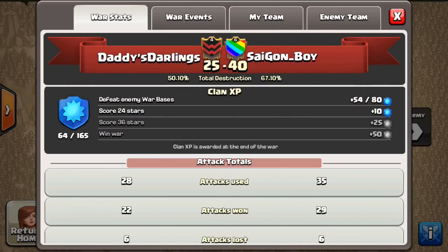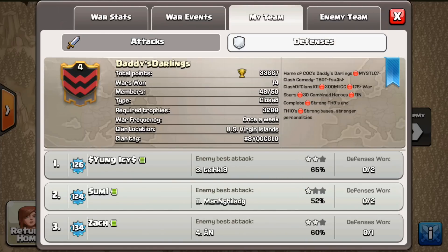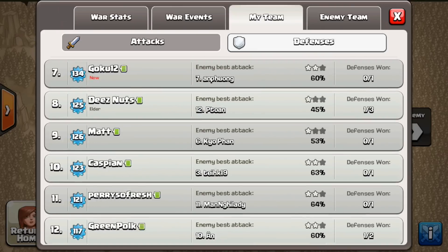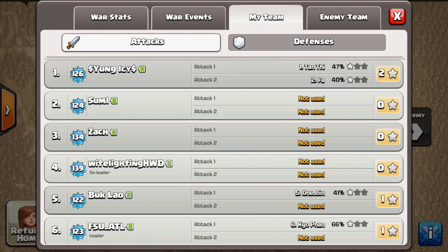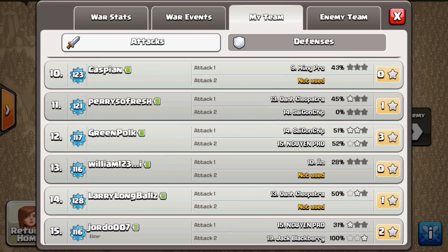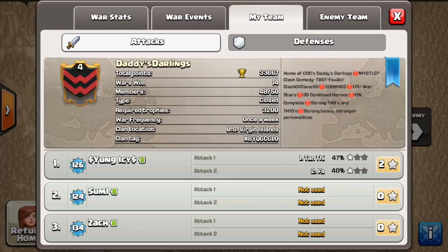If you go to your clan war, then go to the war results and click the star at the top of the screen, you can see the attacks and defenses log under 'My Team' and 'Enemy Team'. You can look at all the stars and defenses that your team won or the enemy team won. You can see the first attack, the second attack, and the total number of stars on the right side.